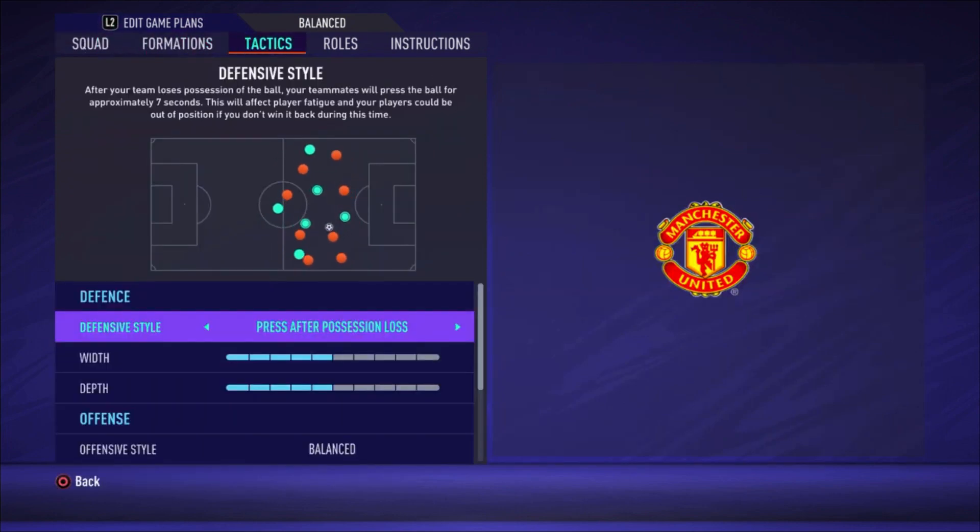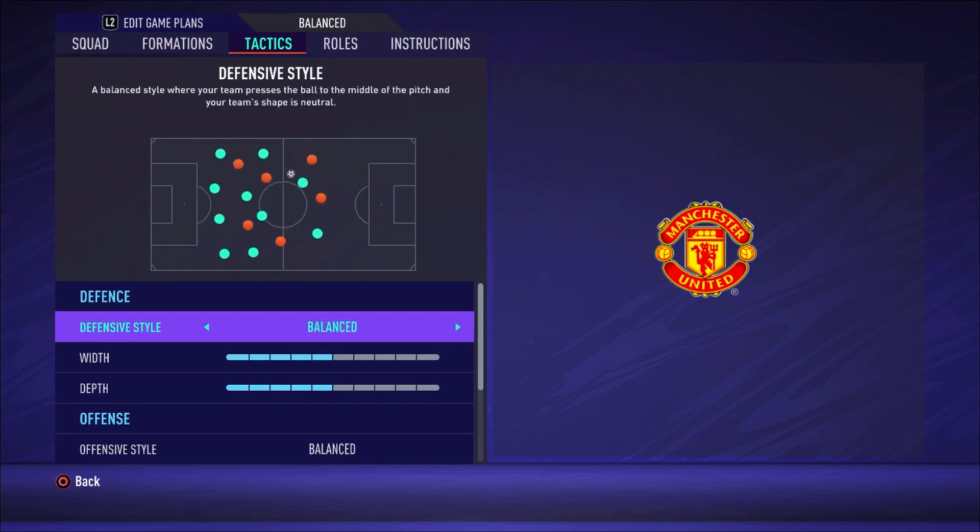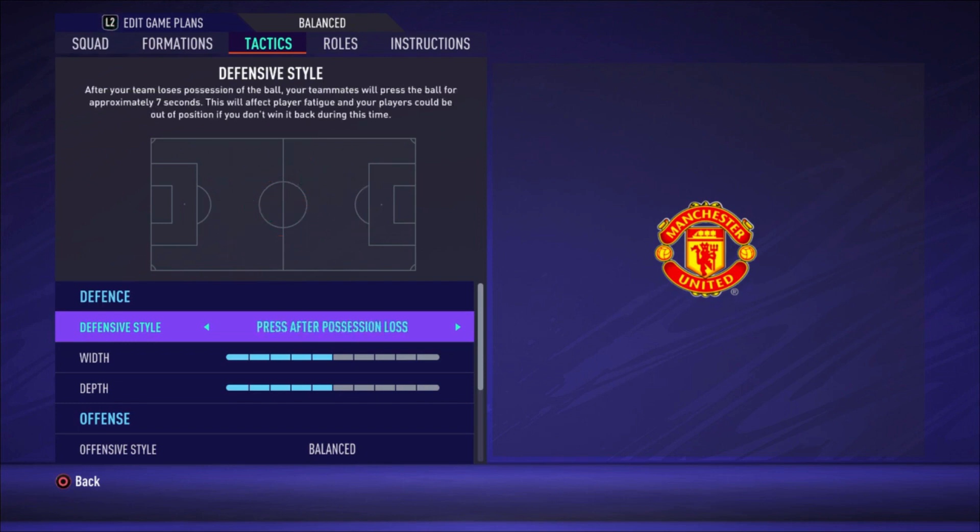For tactics I chose press after possession loss. With Rashford, Martial, Pogba and Fernandez you have good pressers — when you lose the ball they press the opponent to make passing difficult and recover it quickly, setting up a new attack. If you don't like pressure football you can switch this to balanced.